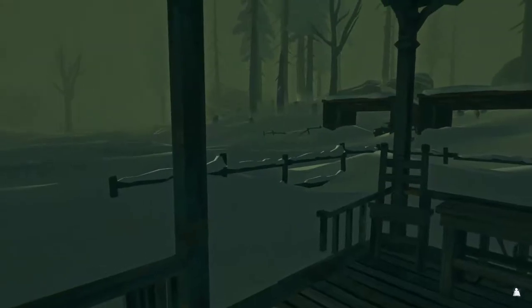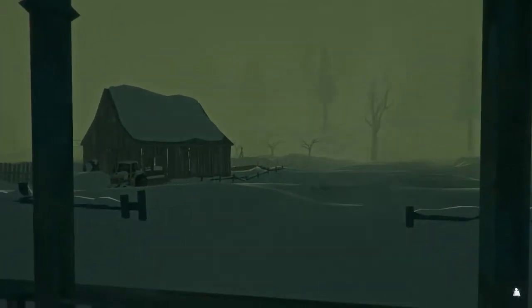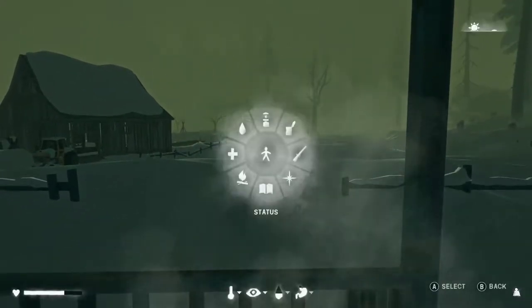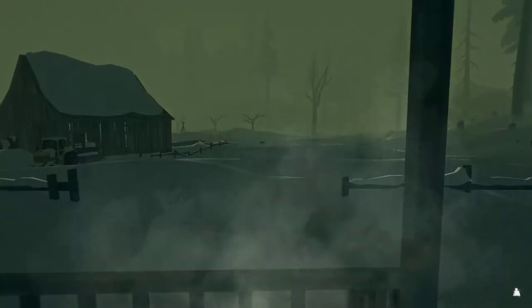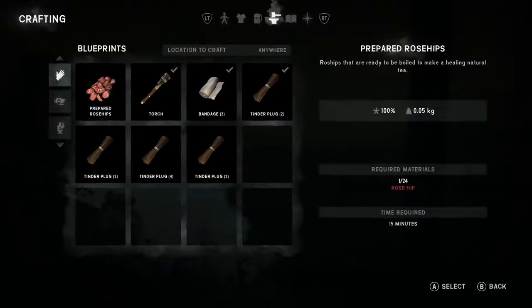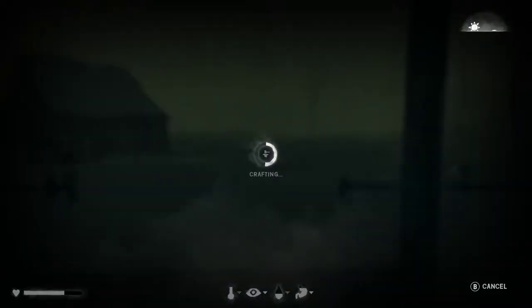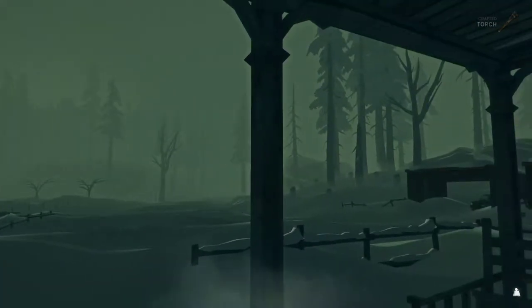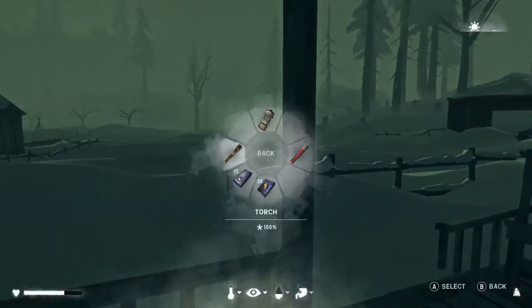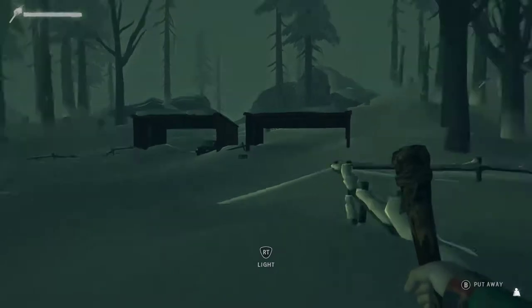Hey there and welcome back to The Long Dark, I am Lazybones. On the last episode we made our way to this farmhouse area. There's a wolf back there — not good. Let me make a torch; I do not have one. Checkmark means yes, we can make a torch. We got plenty of food, plenty of water — we're gonna survive this. I had to spend an extra night in here because there was a blizzard going on. I'm gonna make it back to the Grey Mother.